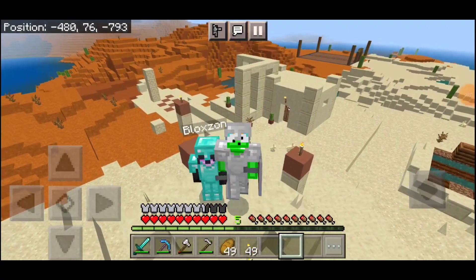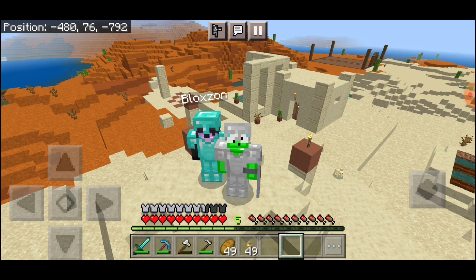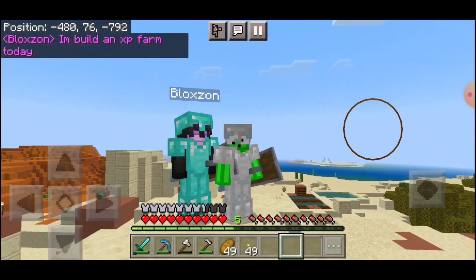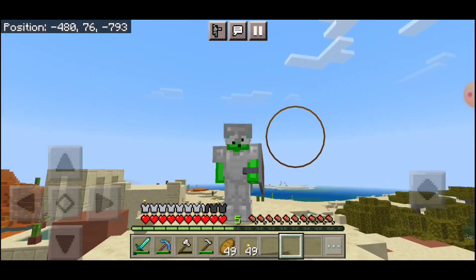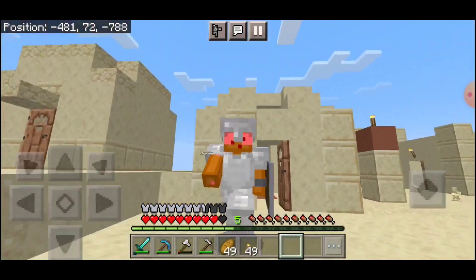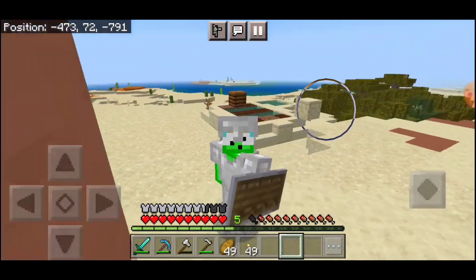Welcome back to another duo world with my friend Blockson. Today is part two of the farm over there that I have to complete. He's gonna build an XP farm. I hit him again — I actually did it! Oh no, I'm the wrong point of view for this. Anyway, I'm gonna build a farm today, so let's go.